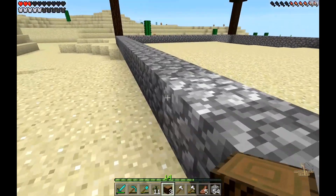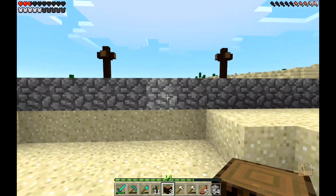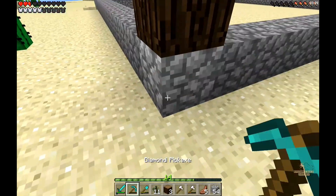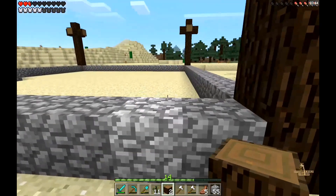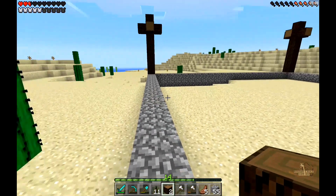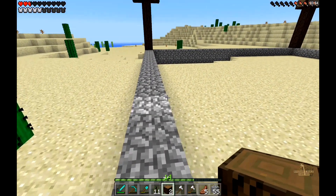Now I plan on having a little entrance right here, wherever the center is, kind of going up into the barn. I haven't decided if I'm going to make it a door entrance or if it's just going to be kind of a gated entrance - not decided yet. But yeah, this is what we are doing so far.